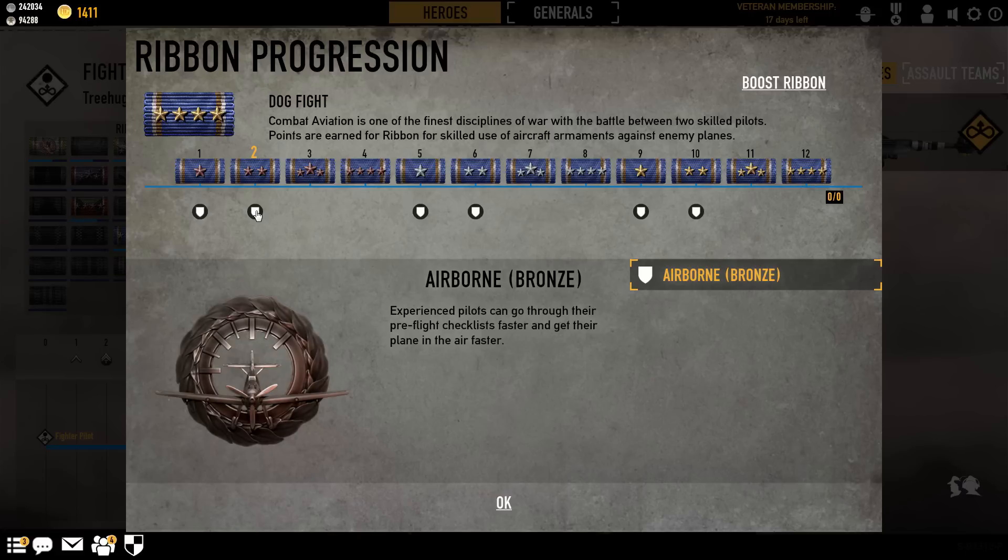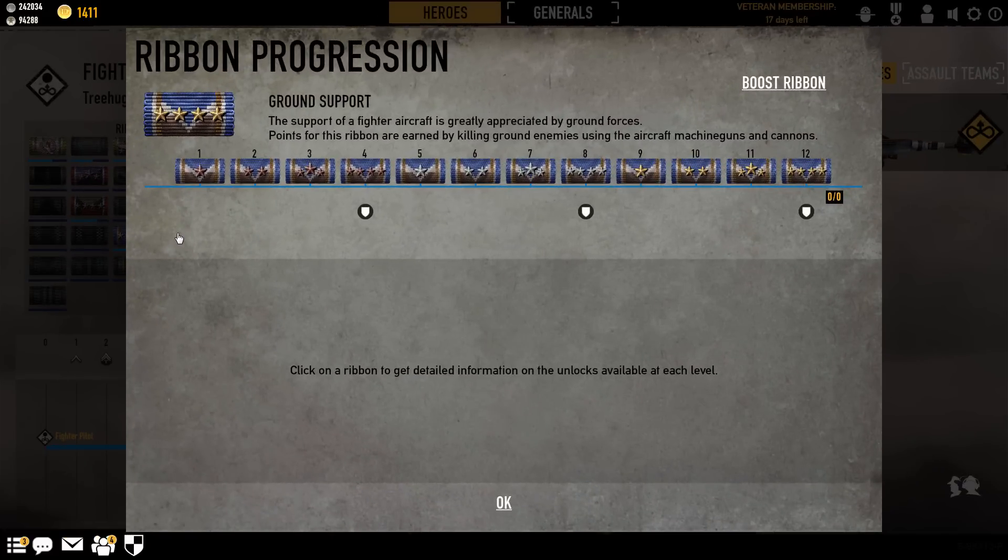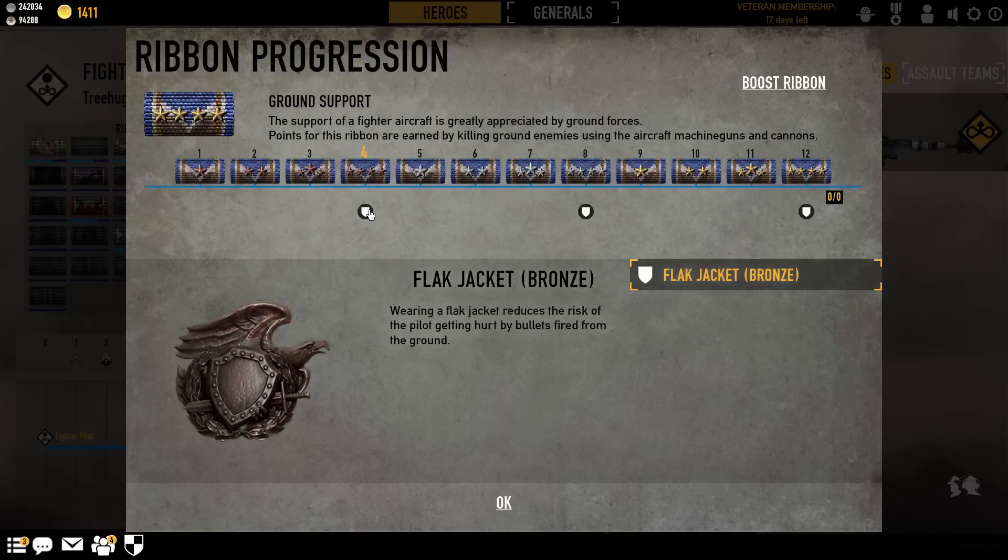The Dogfight Ribbon is where you get those badges. Next up is the Ground Support Ribbon. This tends to be a very fast-progressing ribbon, just because a lot of what you do is strafing ground targets once you kill the enemy. So this one will level very quickly. It gives you the Flak Jacket Badge. Flak Jacket Badge is awesome — it should be one of your badges that you use a lot, because it protects you from ground fire. Ground Support gives you Flak Jacket.